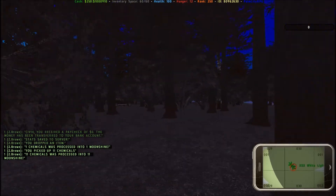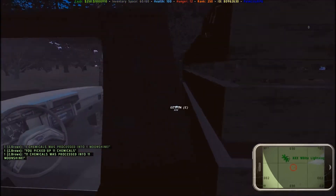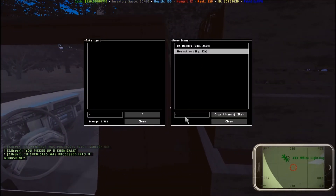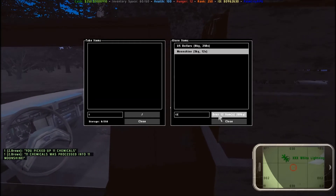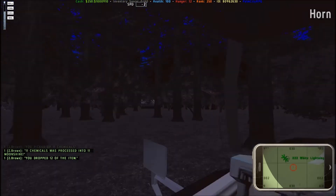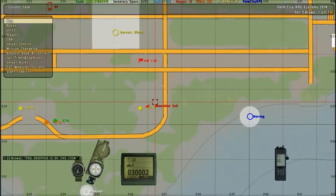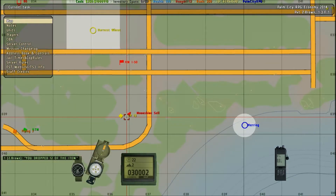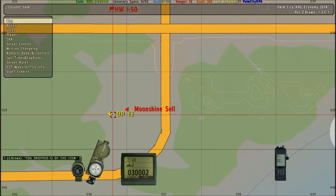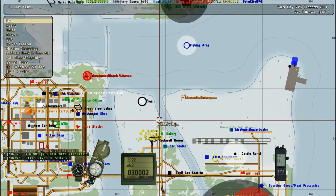You can also stock your vehicle full of chemicals so you don't have to hold them all. Moonshine takes 60 inventory space for 12 units, so we're going to load it into the vehicle and go sell it. The sell spot is in District 5, down at DP13 — it's a far drive, but it's worth the money because we've set it to a good payout amount.